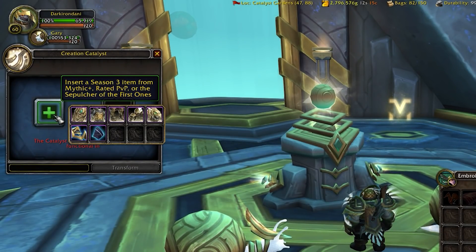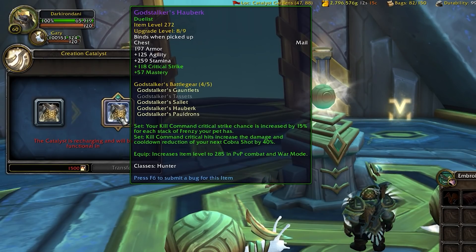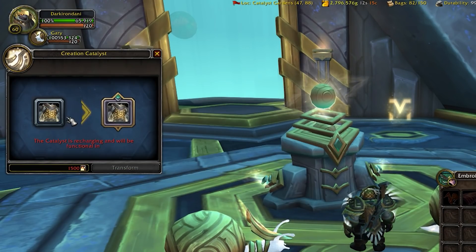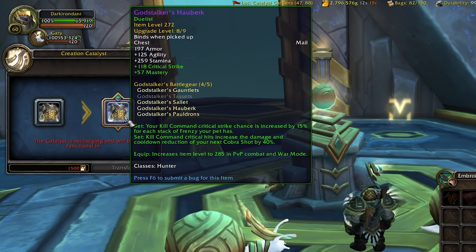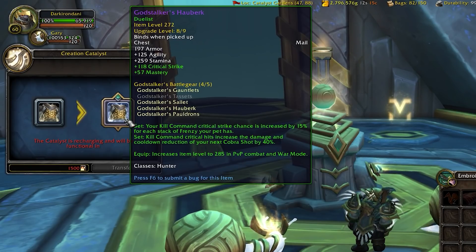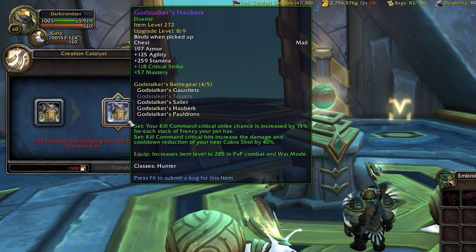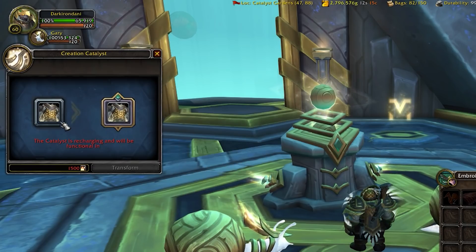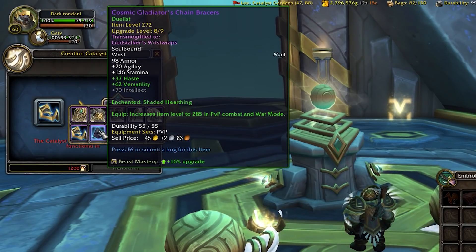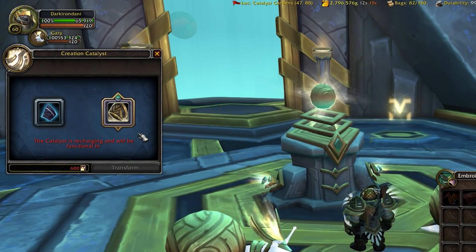The TL;DR is you throw a Season 3 item inside it and you get a tier set piece back — it doesn't put the tier set on that item, it literally converts it to a tier set. However, if you have PvP items, it upgrades those with the tier set and adds an item level boost when you're in PvP. Right now on the PTR it's not actually functioning — it's on a cooldown — but you can look at the UI and see how it's going to work, the costs and things like that. It's not very built for casuals, but that's a whole other video.